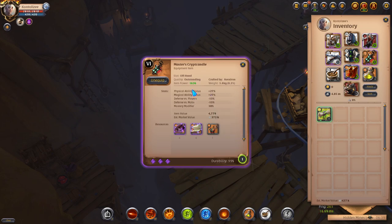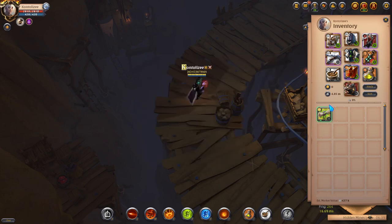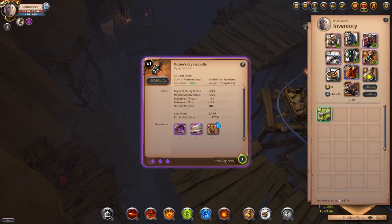For the offhand, to support my main weapon, I use the Creep Candle. I'm not going 8.3 — that's too expensive — but a 6.3 still gives a really good bonus: 27% physical ability bonus. Even at 400k silver, it's worth it.